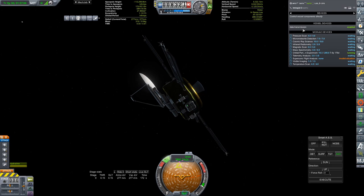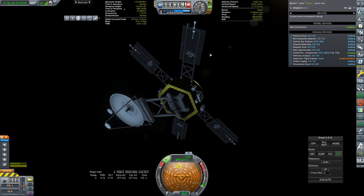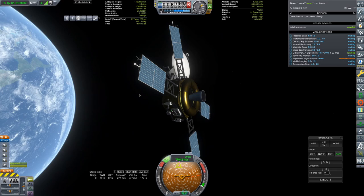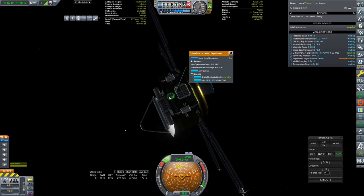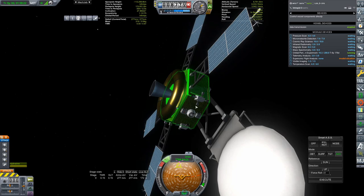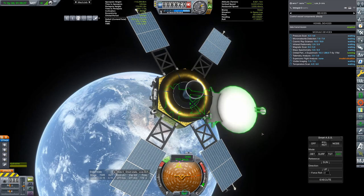Now we can take a look at some of the experiments we have packed on here. It is literally everything you can get from orbit around a particular planet: temp scan, pressure scan, micrometeorite, cosmic ray, radiometry, magnetic scan, mass spectrometry, orbital perturbation, and the pre-packaged telemetry and supersonic flight. Going a little further on the actual design — I have some science experiments tacked onto the outside because I needed a lot, more than four, and you can only pack four inside a probe using Kerbalism.